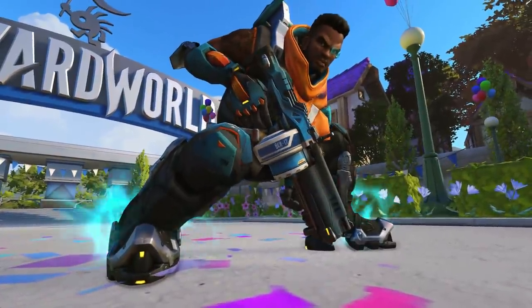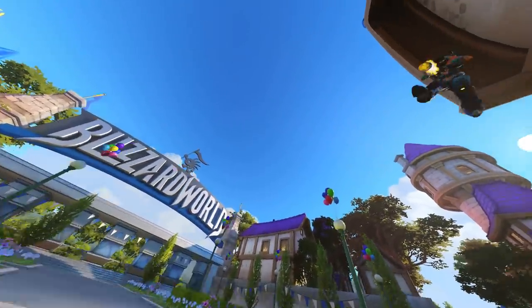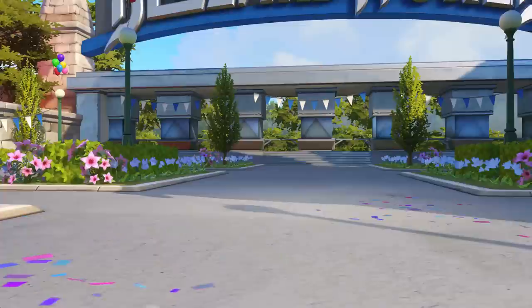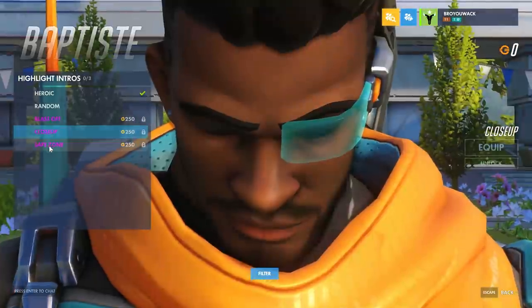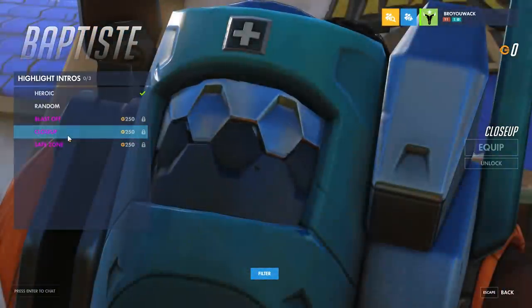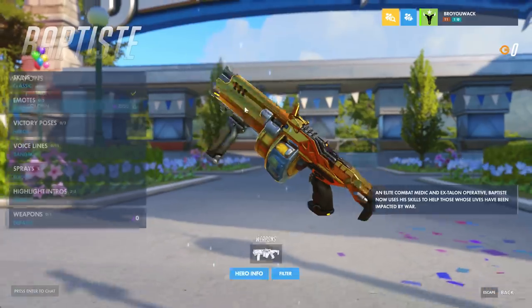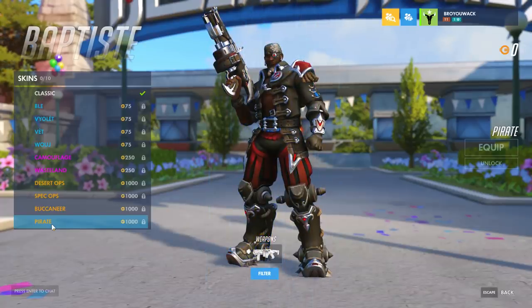Alright, on to the highlight intros. Yo, he did a Sonic jump right into there - let's see that one more time. Okay, Close-Up. Love that fade effect - boom boom boom boom boom. Listen to this - do you hear that whomp? Love that effect. In Safe Zone. So definitely the best one is Close-Up. But of course last and final thing which we already saw was the gold gun - wish I could show you the gold gun across all the skins, but we can't.